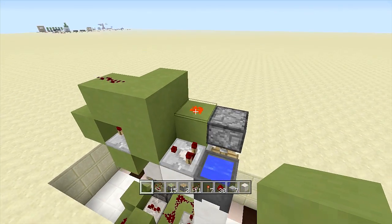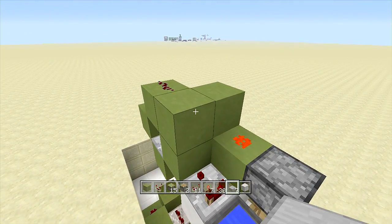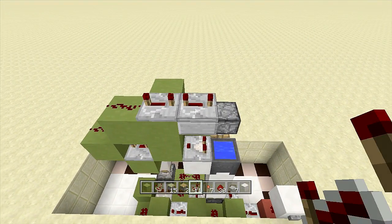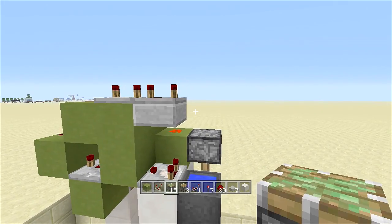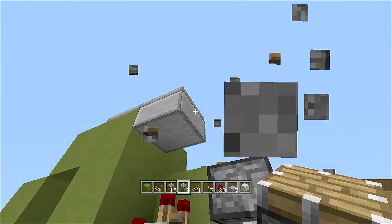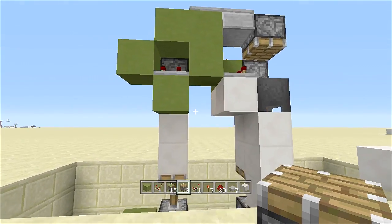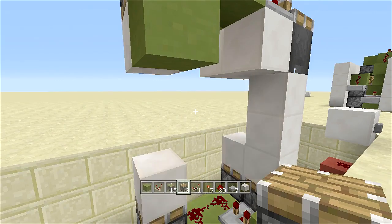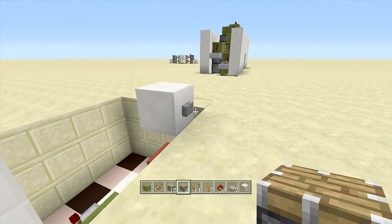Put a block up in front of your three-tick delay repeater, a block above it with two pieces of redstone dust on top of both those blocks. Place another block here, then put a slab upside-down next to this piece of redstone dust, and put two more repeaters going this way both set to four ticks delay. Off the slab place another piston facing downwards — and that should be our top pistons completely done.